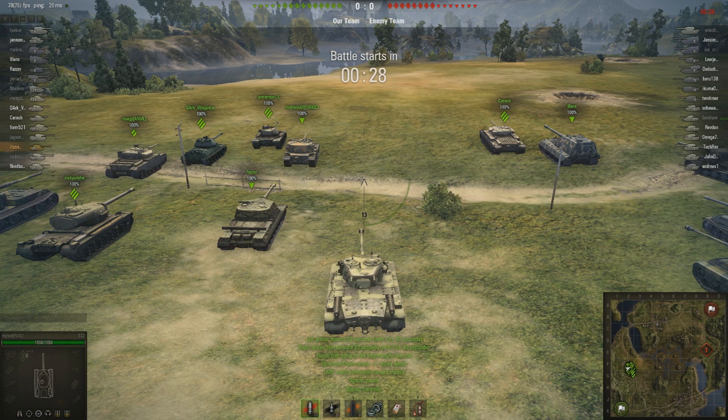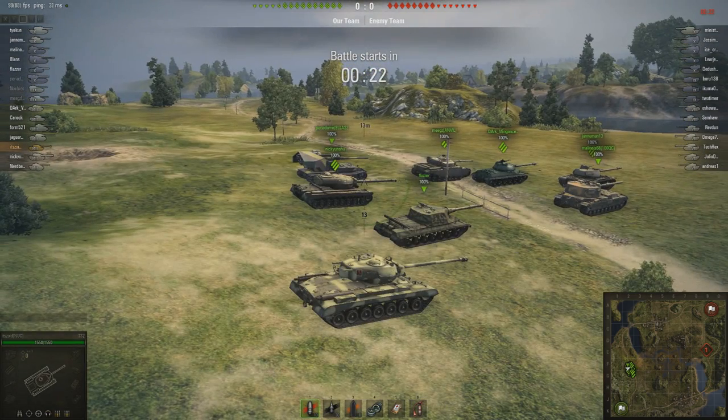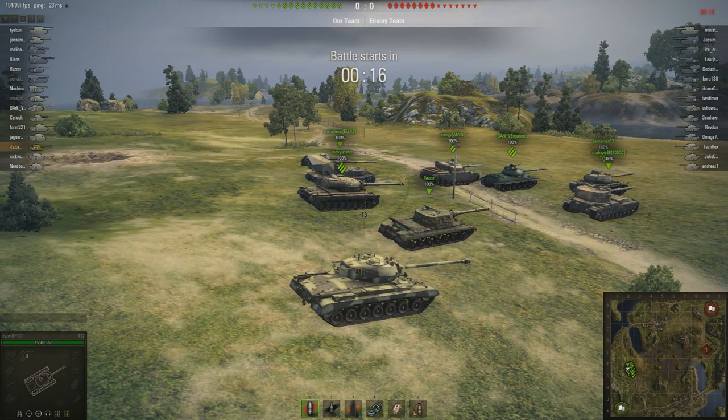When I say hull-down, I'm talking about maneuvering your tank so it's behind a hill or behind some sort of other obstacle, and the only thing visible to your enemy is the turret. The T-32 is such a good hull-down tank that I can even hold my own against the Tier 10s in this match.